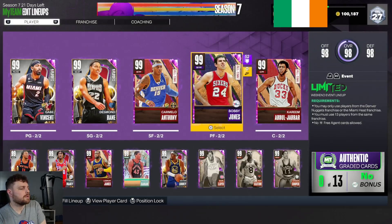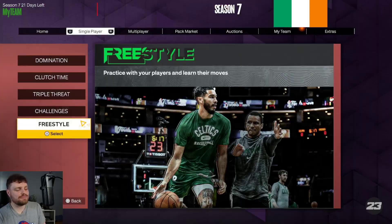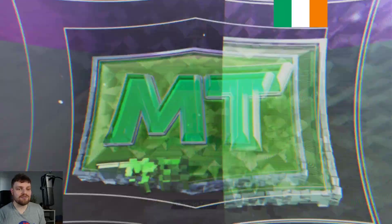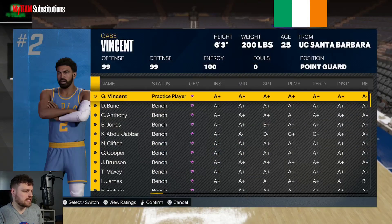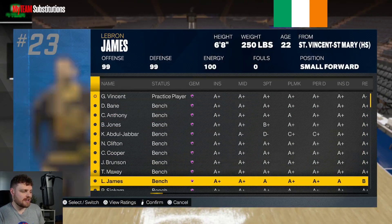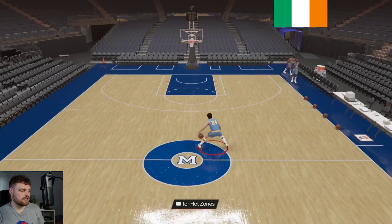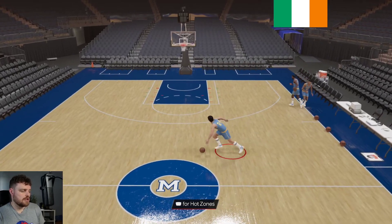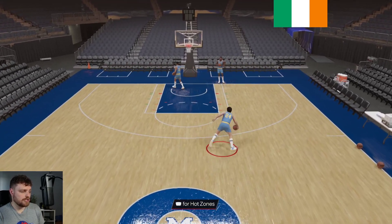I think Bobby Jones is going to be fine. This is a type of card that you would have liked to maybe see in season five, maybe season six at the latest. The issue is that with this card being in the game right now, there are just too many better alternatives that will do the same thing. Last year we had a Bobby Jones that was very similar, and as far as dribbling goes, he's really good.